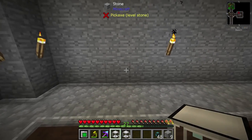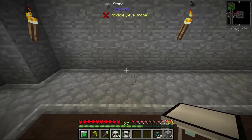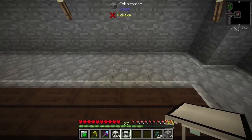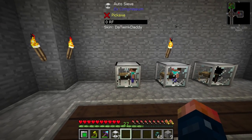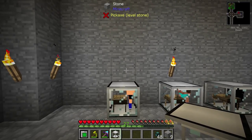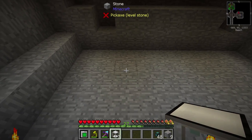All right, so we can kind of split this up. This room is perfect in size. I want my dust to be here, sand here, and then gravel. So, auto sieves — you can go here, here, and here. Auto hammers can go here. On this one is going to be four. On the top here, we're going to be filling this with cobblestone — that's going to turn into gravel.